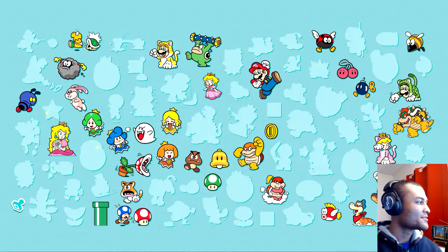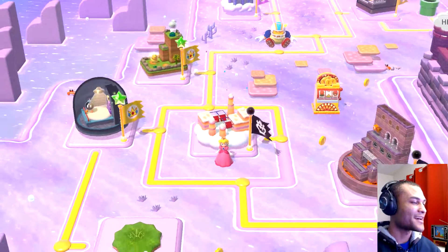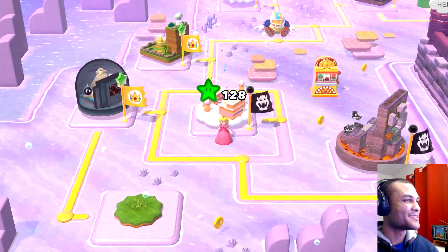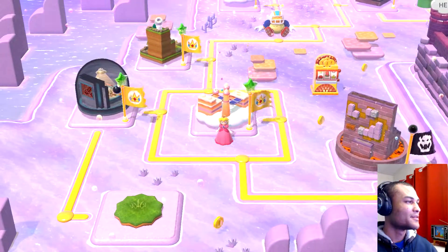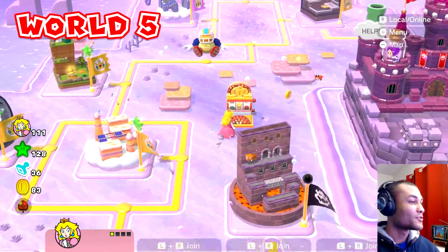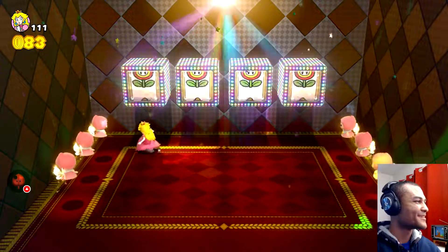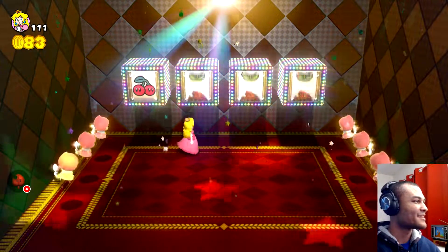I like each of the characters — that's a good stamp, I like it! Peach with flowers, that's awesome. I like each character's victory poses and their different unique abilities. So far Peach has been pretty good — her floating ability just saved my life this whole course. Two times I could have died, but I'm thankful for her today.